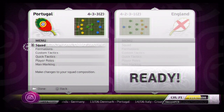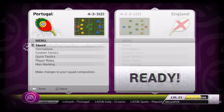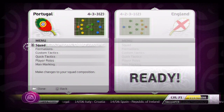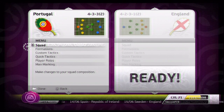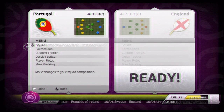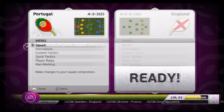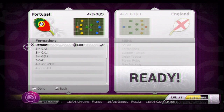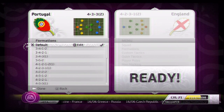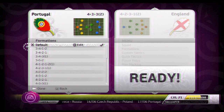Hello there ladies and gentlemen and welcome to how to play with Portugal with me Messi for FCB. Portugal are a really strong squad and I'm doing this in the Euro 2012 thing just for a change because the colours are kind of nice. They're a very good team. I'm going to show you my formation that I use with them — the default, a 4-3-3. Very good squad which I'll take you through.